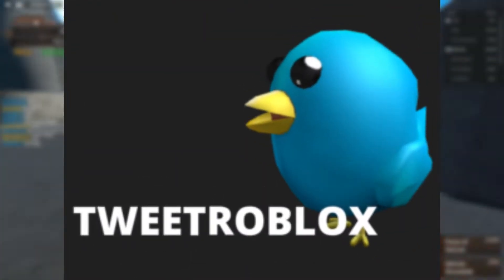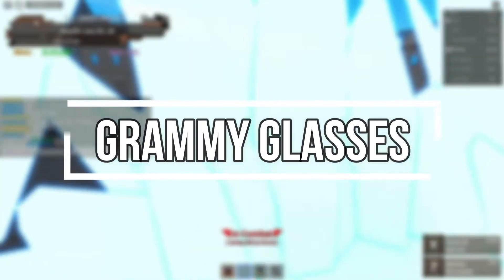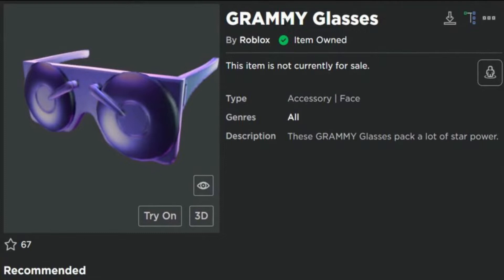Next, we have Tweet Roblox — the bird says shoulder pad. To celebrate Twitter, they made a bird. Next, we have Grammy Glasses. These can be obtained by participating in the special Grammy event. You should get this now.